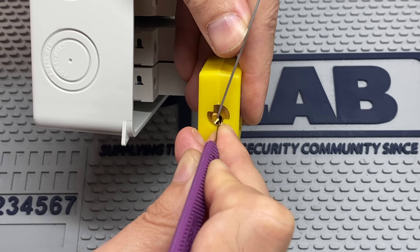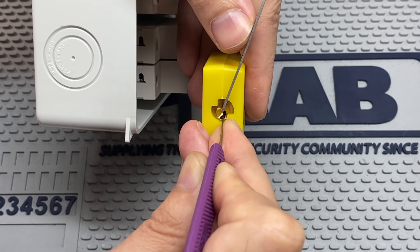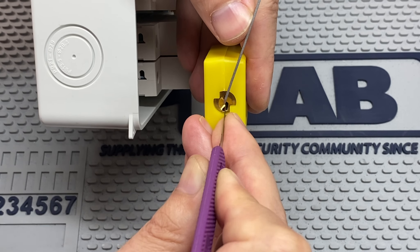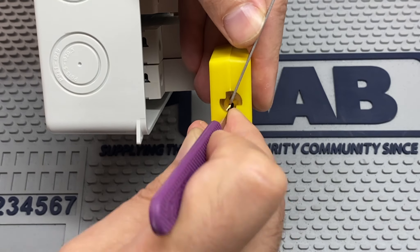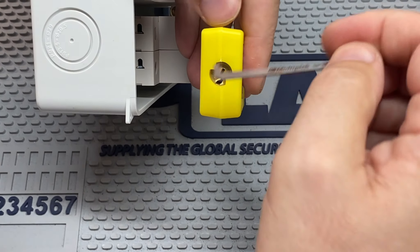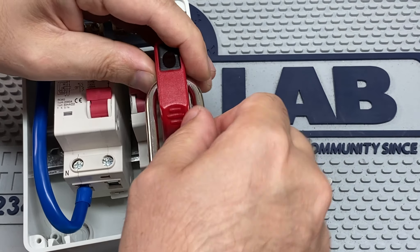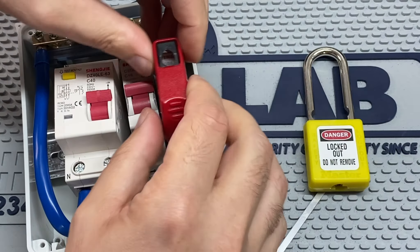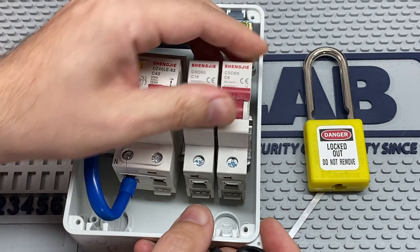Pin five with a bit of counter rotation feels good. Pin four — nothing — pin three is binding now. We've gone into a deeper false set. Pin three is managed to pick really nicely, then pin one — all picked. We're on our final pin, pin four, and even though my turning tool just jumped out, we turn no further than this position and we are open. We can now remove this from the lockout adapter, pop it open, unscrew it, slide it off, and then have it on or off as we wish.